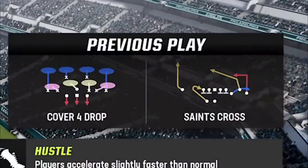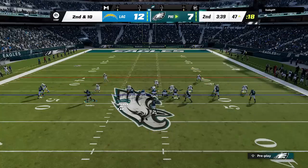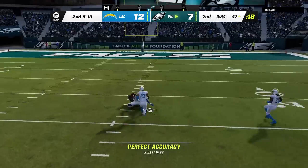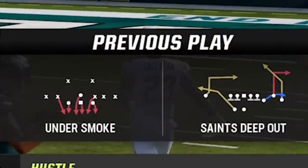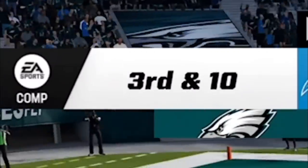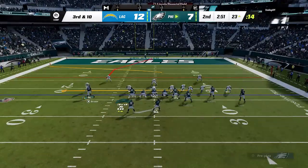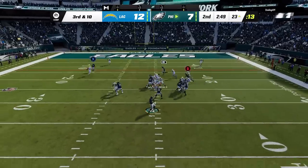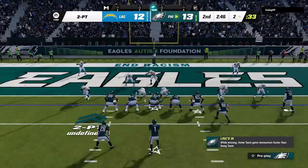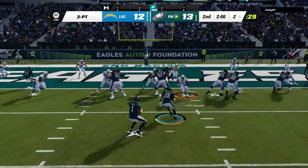We easily get the first down on the next carry. Back in the huddle I see he's running a lot of Cover 4, so I pick the Saints Deep In as it can be a one-play touchdown against many defenses. I make the one-play touchdown setup and Devontae Smith beats his press for an easy big play — probably would have been a touchdown if I'd held it a little longer. He goes back to Cover Zero blitz and eventually gets me into a third and ten. I read him going back to Cover 2 Man once again, make the same adjustment as before but add a drag for a check-down, and punch it through the middle of his safeties for a touchdown.